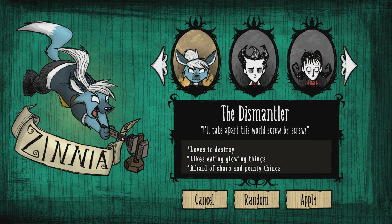Her art looks really good and that Dismantler hammer weapon thing looks really awesome too. Zinnia's goal is to take apart the world screw-by-screw. She loves to destroy things and actually gets a sanity gain when she destroys things like walls. She loves eating glowing things and gets a sanity buff and health from eating fireflies, lightbulbs, and glowberries. She's afraid of sharp and pointy things, which is a sanity drain for her. I'll show off all these things and her cool-looking hammered screwy bash-a-matron thing in game.